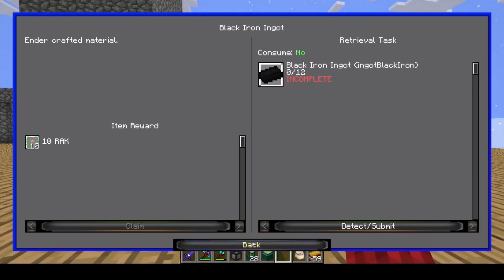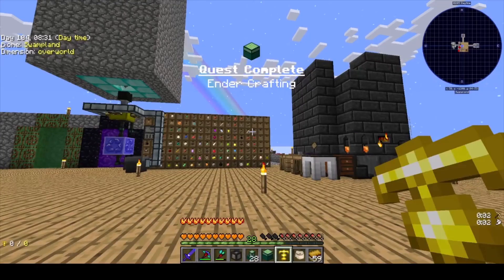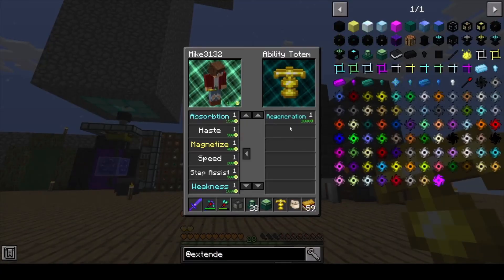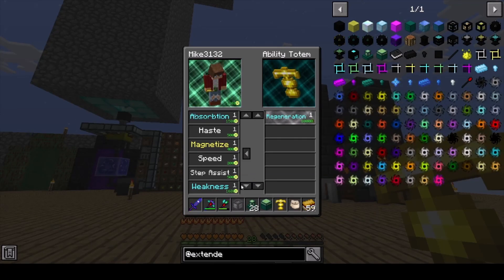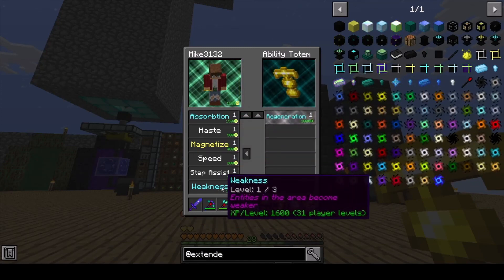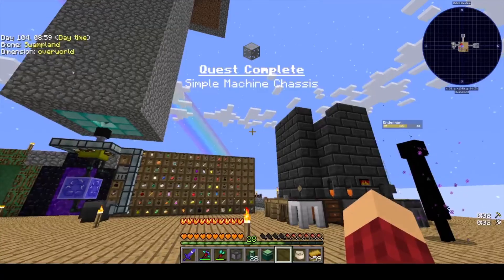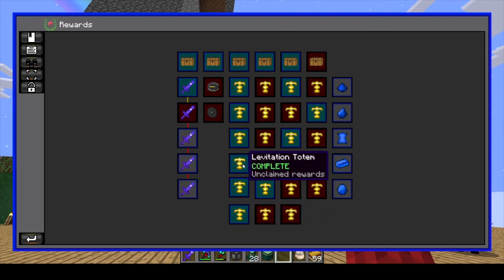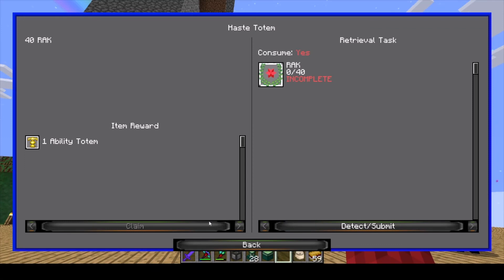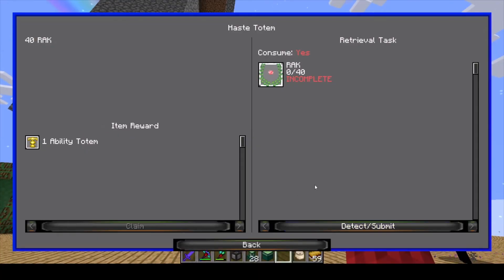But before we do that, I want to finish buying that thing I wanted — regeneration. Yes, I want to buy that. How many do I have left? I have 37, I'm going to save those. And can I buy more haste then? Where's the haste? We have 37 REKs — can I buy another one? Oh it will — perfect.